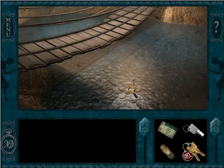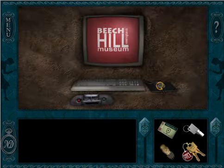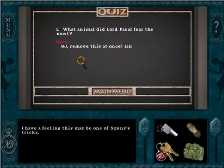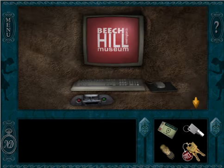At last, you have found the secret resting place of King Pakal. Once you have completed all the activities for this level, get your souvenir light stick. We only have to do the quiz now. What animal... I have a feeling this may be one of Sunny's tricks. SJ, remove this at once — HH. I know the answer but it won't let me put it in yet. Since Henrik seems to know what it is, let's go ask Henrik. Maybe he can tell us.